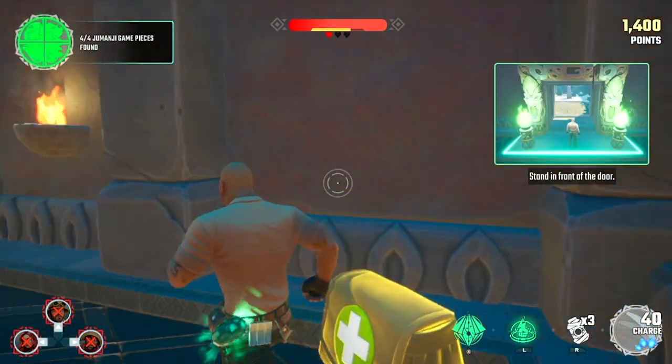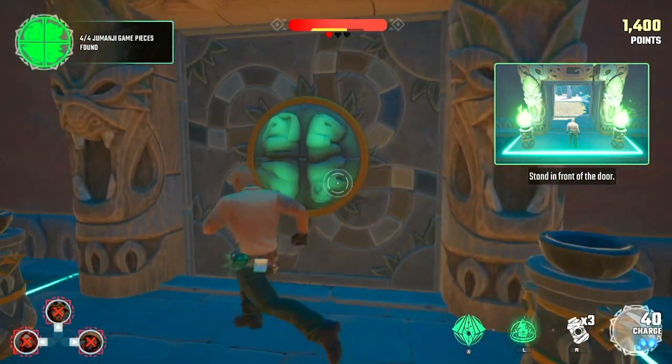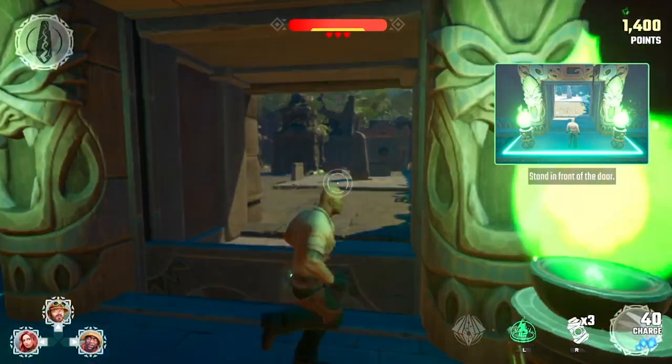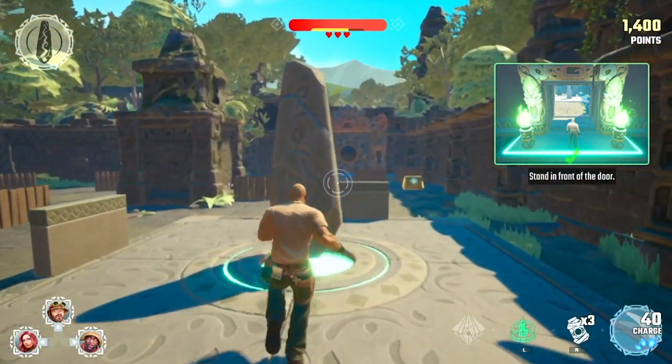Whilst holding the jewel, stand by the Jumanji door to open it. You've activated the door. Don't worry if teammates are left behind when the door closes — they will be teleported inside. More importantly, any teammates who have lost all of their lives will come back to life in this room!